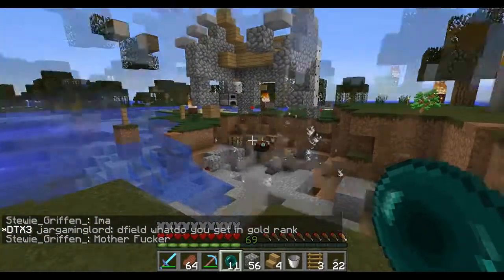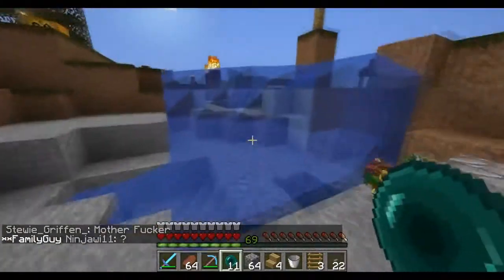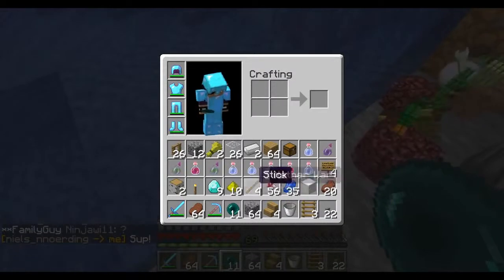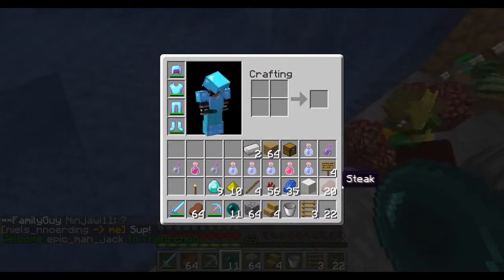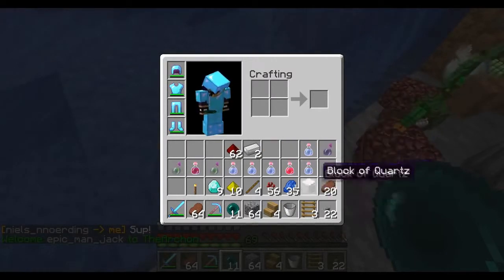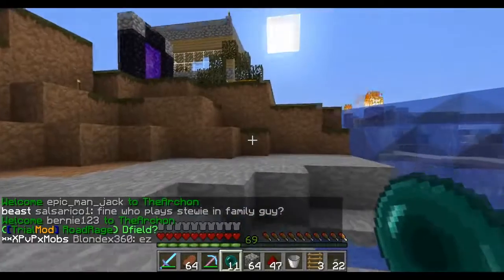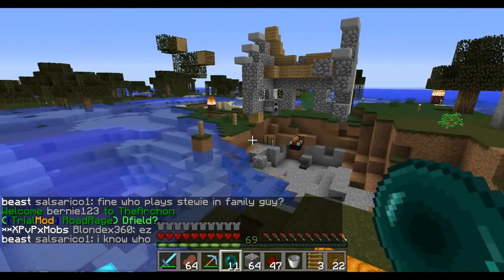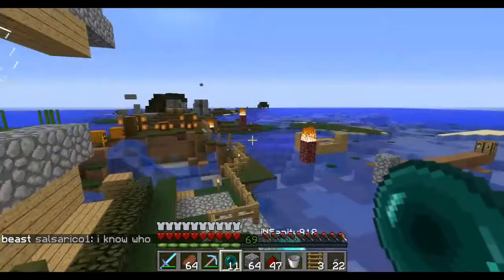That money shot went right inside. I see some diamond stuff — it's just a diamond sword. Let's put our dump stuff in here. Do one more. Do you have enough TNT? Yeah, okay.